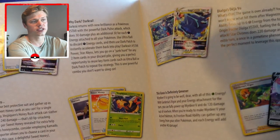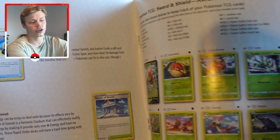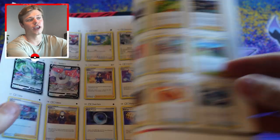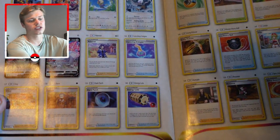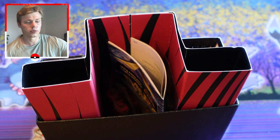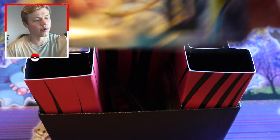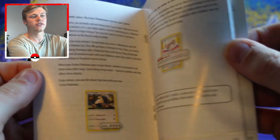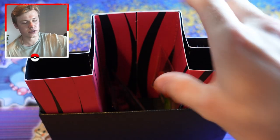Inside we have the player's guide, which basically explains all about the set. It showcases some of the best cards in the set, and at the end you've got a visual card list so you can see what each card looks like. There's a checkbox for both the regular and reverse holo version that you can check off as you get them.